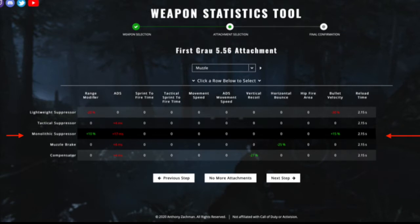It gives you more damage range — in fact, it's a bonus of 10% according to True Game Data. And it also gives you bullet velocity, with a bonus of about 15%. This attachment is super necessary because the majority of your fights in Warzone are at mid-range, and because the suppressor keeps you off the minimap.